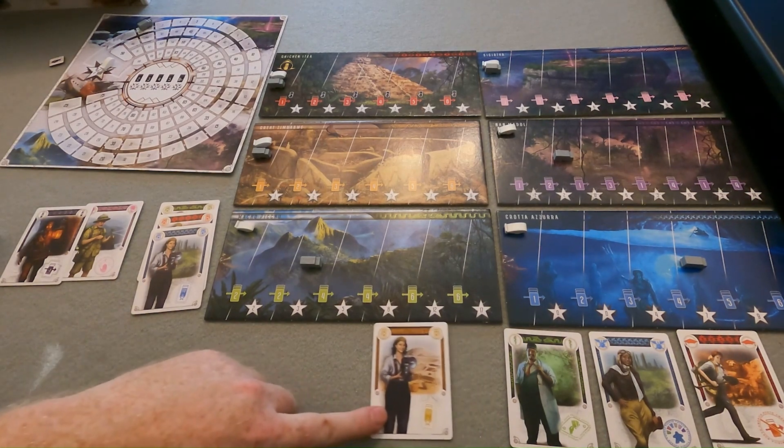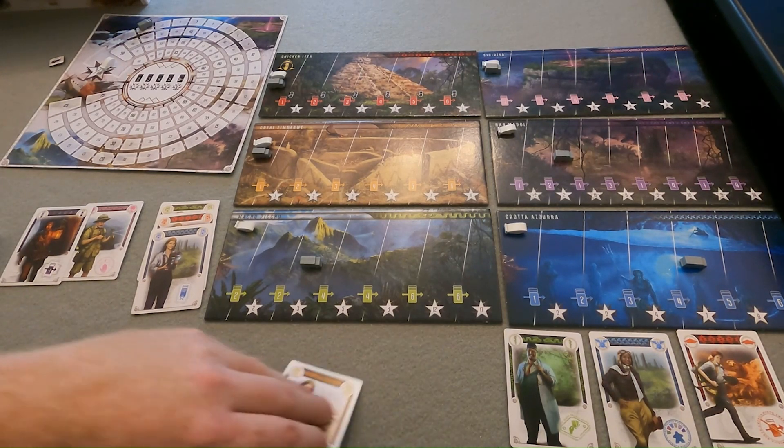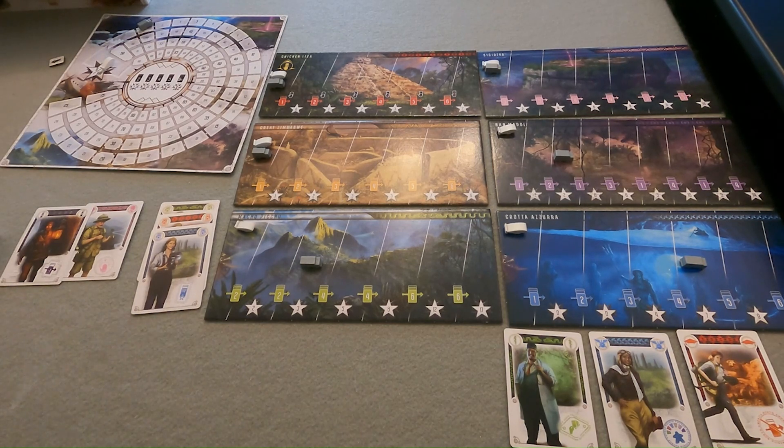Likewise, if we were higher up, if we had three cards and the leader was the guide, it reduces the requirement from four to three, so we could advance with just three cards as long as the blue guide was the leader. Next, we have the photographer. The photographer doesn't have any immediate effect, but she helps with scoring at the end of the round. When scoring your expedition sizes, the photographer, if she's the leader, scores the expedition as though it had one additional card in it. An expedition of three cards that had the photographer as its leader would score as if it were a four card expedition.